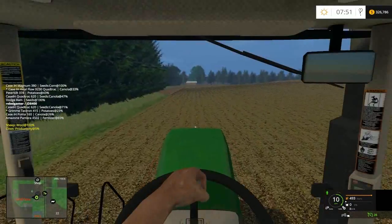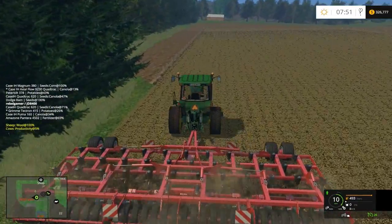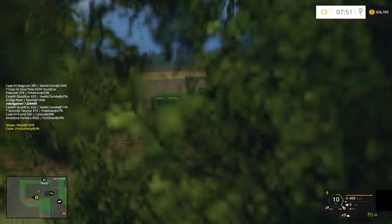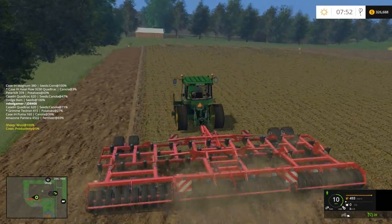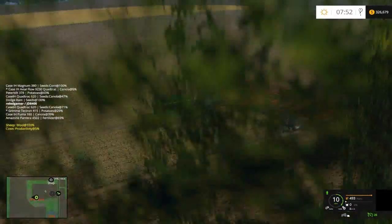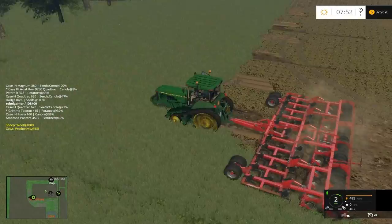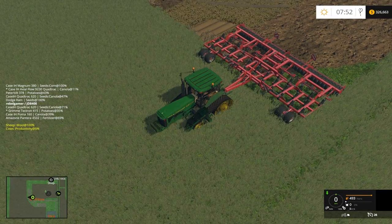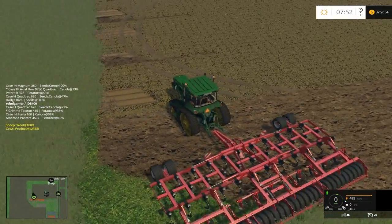There we go — in cab for this. I can't do in-cab, there's no front mirrors, I won't be able to see. Let's do this. Professional farmer. We're going to get rid of some grass here, as much as I don't like to — I always like the grass growing into the field, it always looks really good. But I'm afraid we have to in this case.